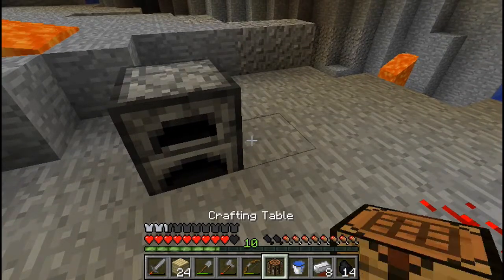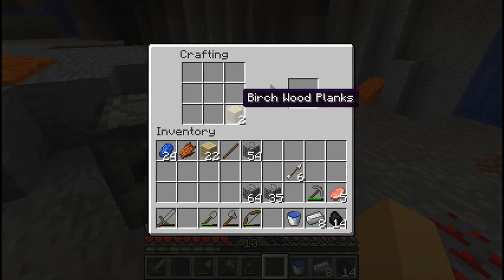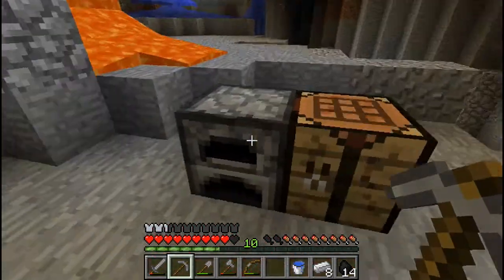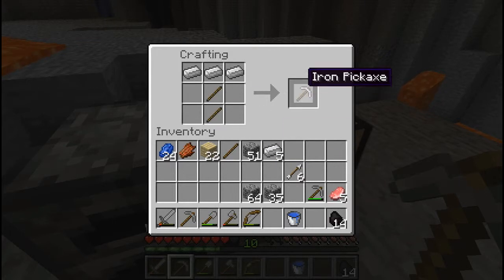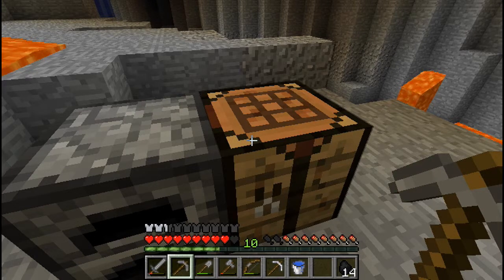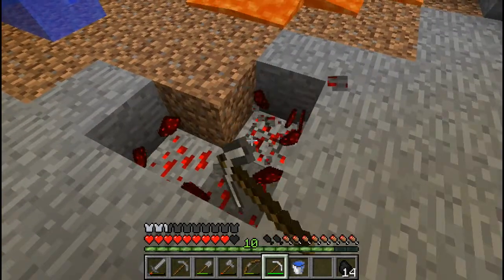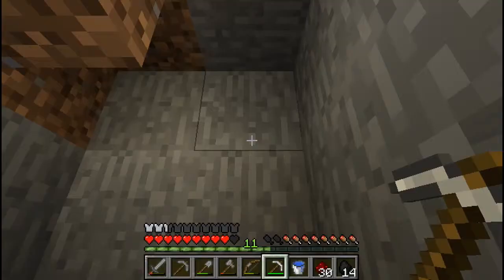I need more sticks. I'm running low on wood — wait, did I just make a stone pick? Oh my gosh. Alright, so I'm running low on wood. I really hope there's a mineshaft in this ravine for me, that would be pretty awesome. Come to papa — redstone! Thirty. Not that much, oh well.